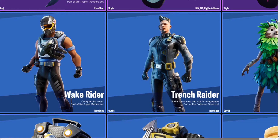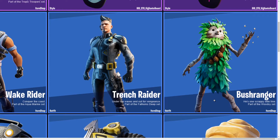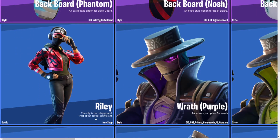The Trench Raider, 'Under the Waves and Out for Vengeance,' is part of the Fathoms Deep set. Then we have the Bush Ranger, which I think a lot of people are going to be buying — he's part of the Wuzzy set. It's a very cute skin, kind of like the banana skin Peely. Very cool.